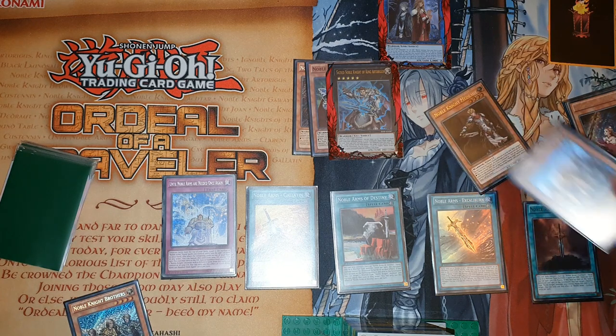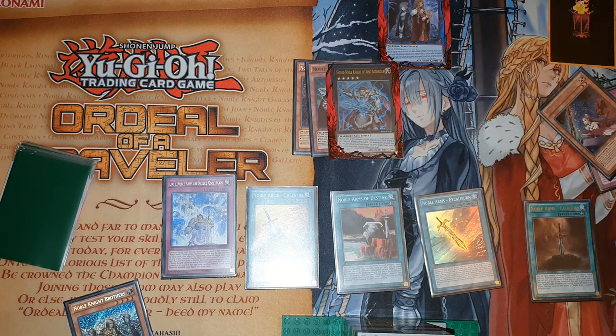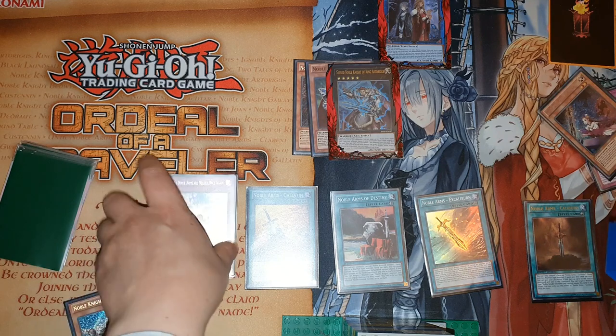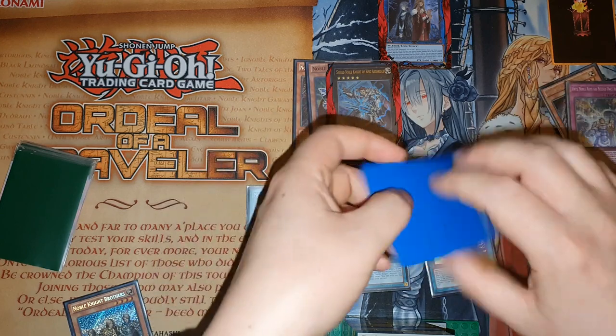In your opponent's turn you can activate Until Noble Arms Are Needed Once Again — excavate four, add one to your hand. So if you're digging for a hand trap there's a chance you could hit one and get it to your hand. Next turn, banish someone from deck. Really, really cool with this combo.